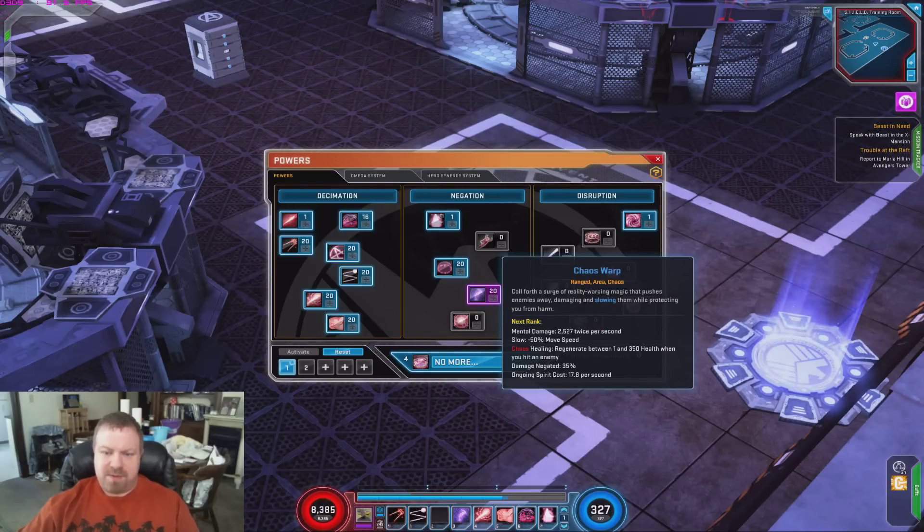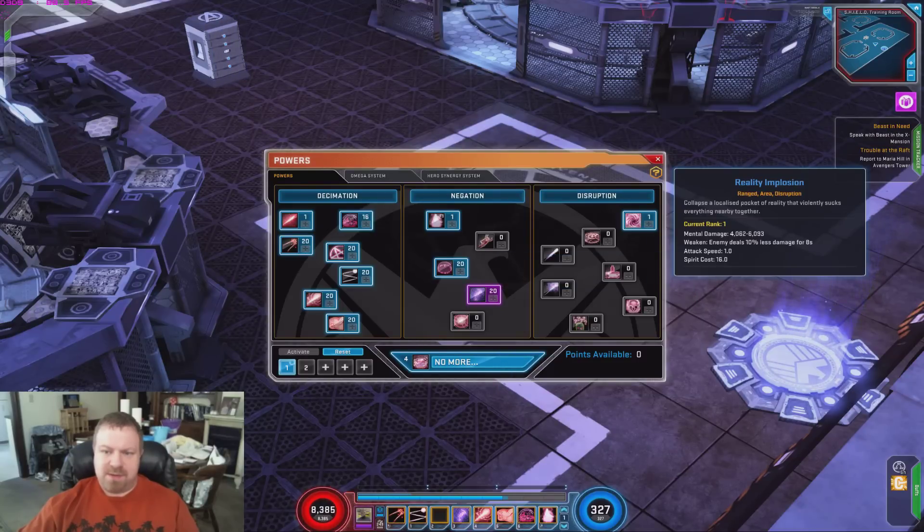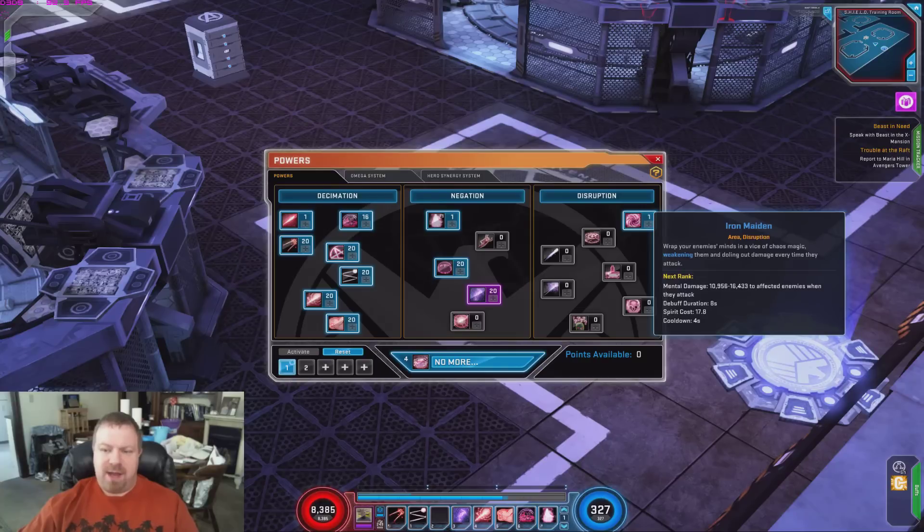Chaos Warp is back — not too much changed there. The chaotic effect heals or regenerates between 1 and 350 health when you hit an enemy, and you can see the damage negation on it. They also added Iron Maiden, which wraps your enemy's mind in a vice of Chaos, weakening them and dealing damage every time they attack. There is actually no weaken effect on there even though the tooltip says it weakens them.